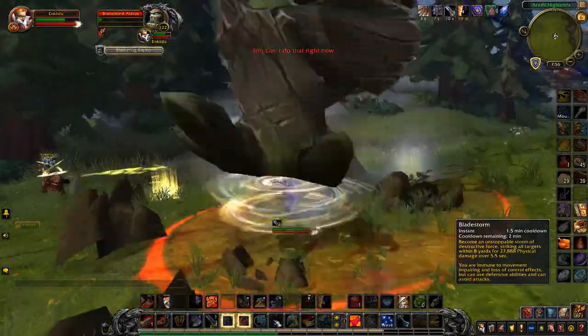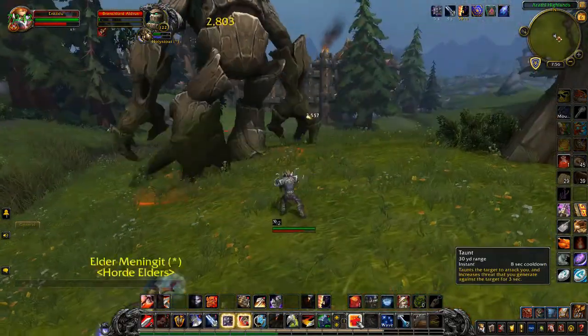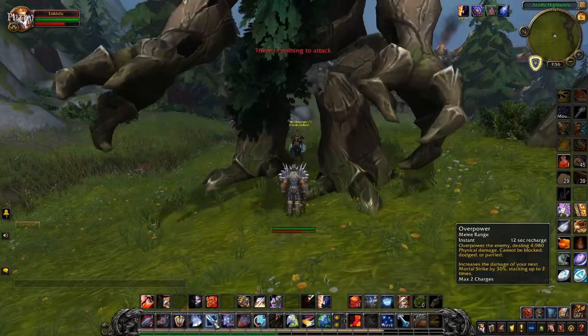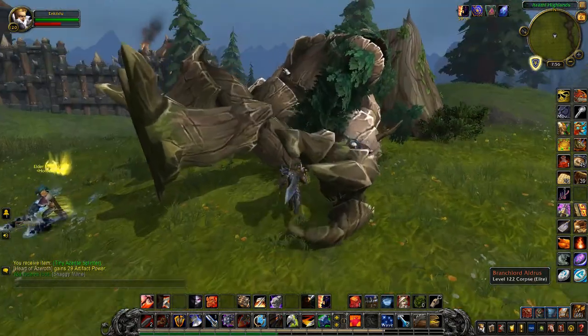He drops the Aldrusian Sproutling pet. In the background you can see the Horde base for reference, and earlier in the fight you could see the wall which leads into the next zone.